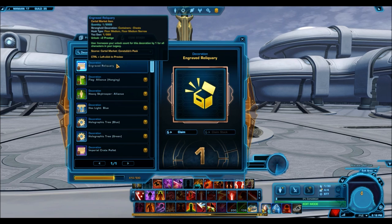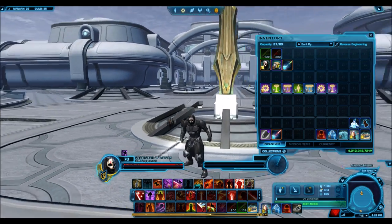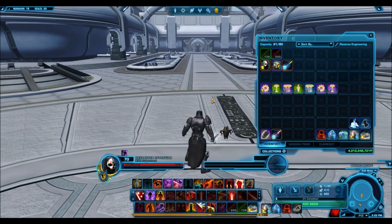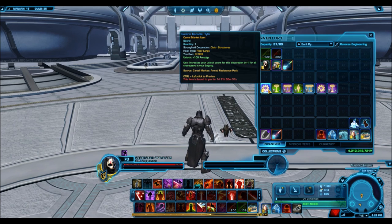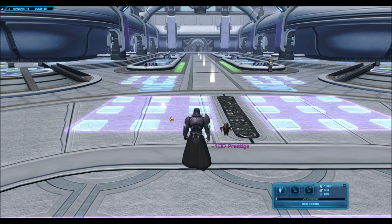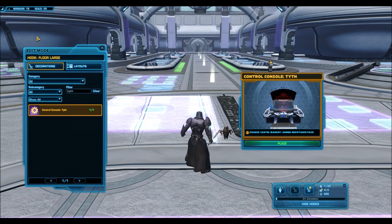Alright, we're back and I don't actually have many decorations to show — I was quite surprised. A lot of the nice decorations I got were from old Cartel Market stuff. But here — the Tithe Console, definitely want to check out what that is. Some of the other stuff didn't look too nice from the preview, but we'll look at them here in the new Manaan stronghold. Let's check out this Tithe Control Console — I'm really excited to see what it does.